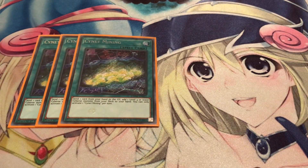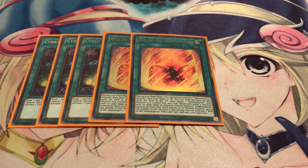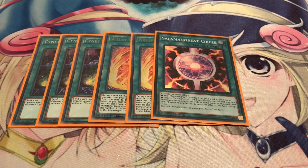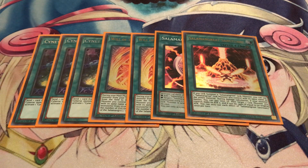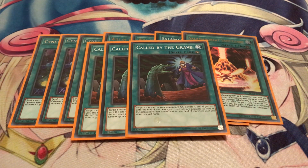Now for spells — I'm playing three Cynet Mining. Like I said, Cynet Backdoor is another good option, or you can just play Pot of Desires, which also helps; with so many threes in the deck I don't think it'll hurt you too much. Two Will Salamangreat, only because I wasn't sure what to put in for the 40th card and it gives you more extension in your plays — it's basically a Soul Charge slash Monster Reborn that helps you not waste your normal summon, so I'm bumping it to two. One Circle — it's only at one for a reason, but hopefully it can come back to two. One Sanctuary. And three Called by the Grave — definitely got to avoid those hand traps, which are really nasty right now.